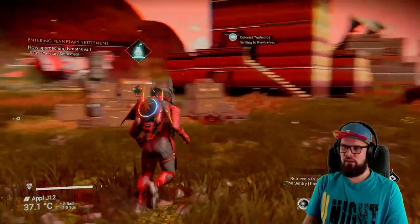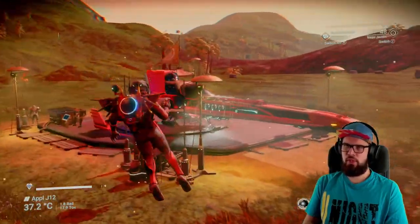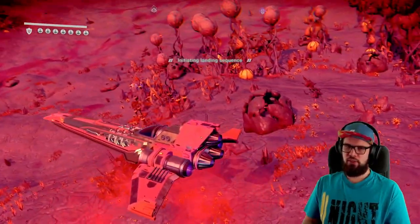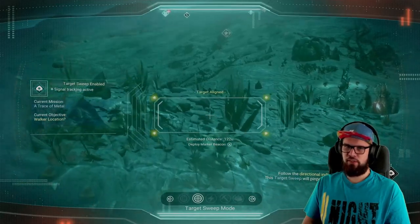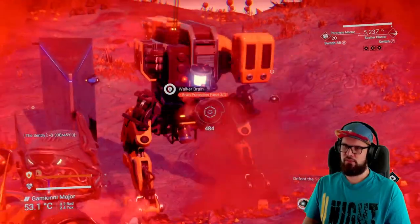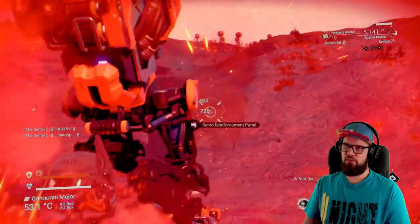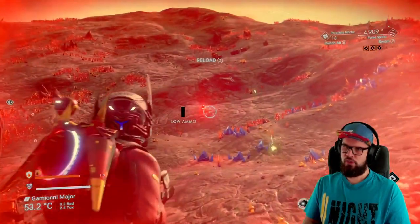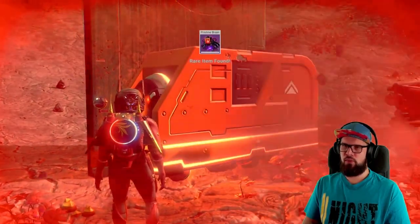You now have to retrieve a pristine brain from a sentinel walker. The droid will have one marked on your HUD, so return to your starship and go towards the location. Land at the approximate location and use the target sweep function on your analysis visor to home in on the exact location. You will have to defeat the sentinel walker to retrieve its brain — you can use the paralysis mortar to make it a little easier. Make sure to also destroy the remaining sentinels and collect the walker brain.